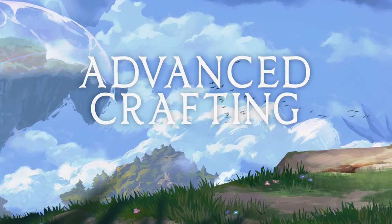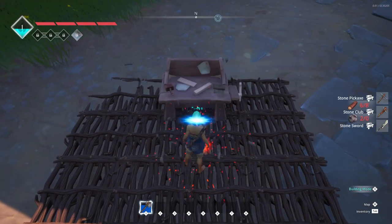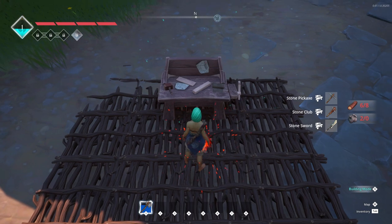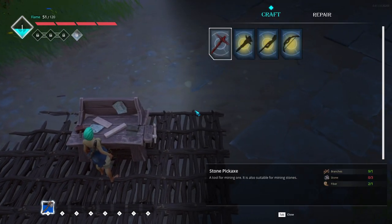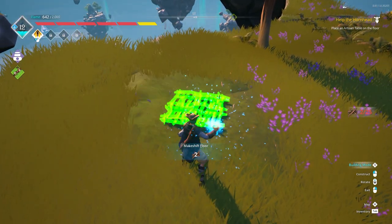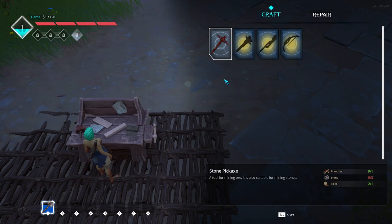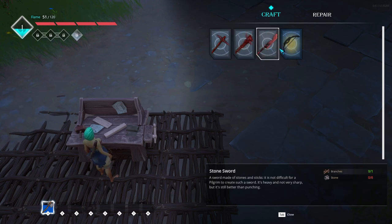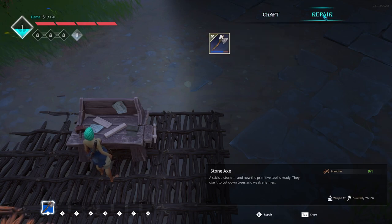Advanced crafting. Once you've gathered more materials, such as logs from trees, you'll be able to craft your first crafting bench. A crafting bench must be placed on a floor that you've created for yourself, so if you haven't already, start building. You don't have to build an entire house to place this — a single floor tile will work just fine. Placing a crafting bench will teach you how to make all kinds of new tools, weapons, and armor, and it'll unlock more options as you gather new materials. You can also use this crafting bench to repair your gear.